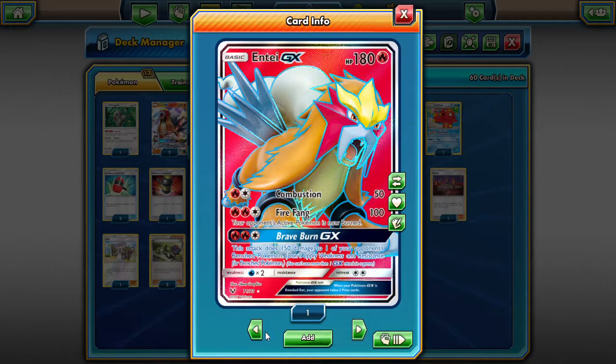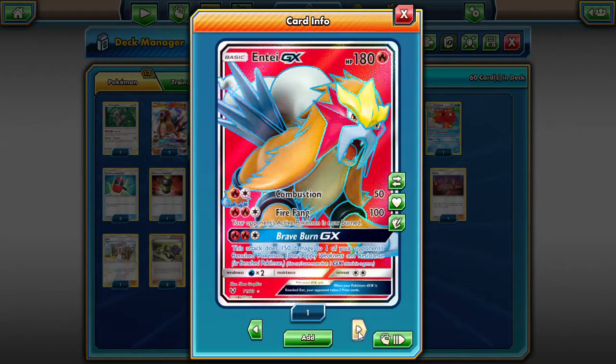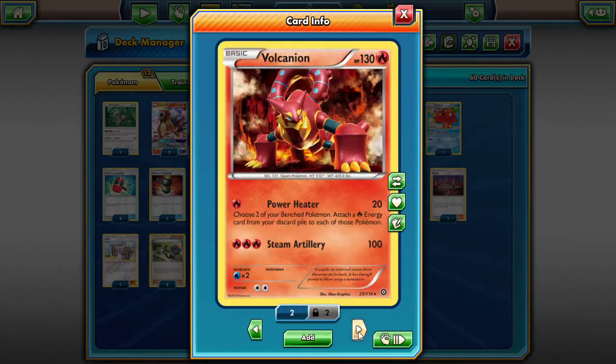We have two regular Arcanine and then one full-art Arcanine — a beautiful card, I have it in real life. We are playing Volcanion because once Entei goes down, we need those energies back from the discard. Power Heater is the best way to get them back, and Steam Artillery makes it a good secondary attacker. When I initially played this, I kept running out of energy at the end of the game, so I ended up throwing Volcanion in to remedy that problem. We're playing two of them.